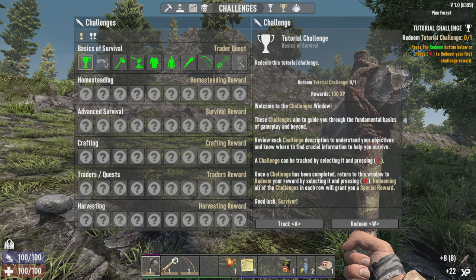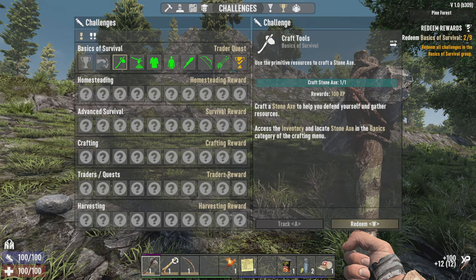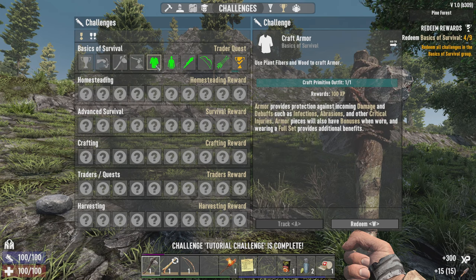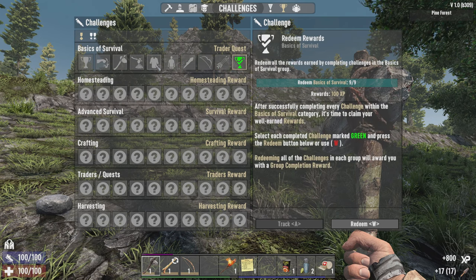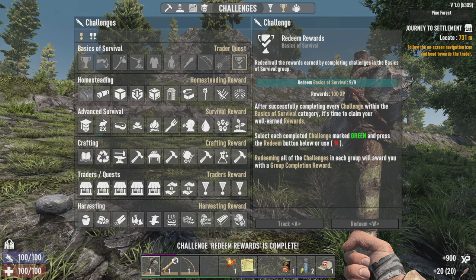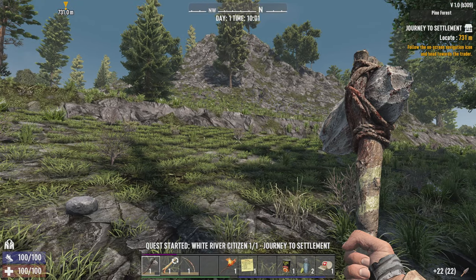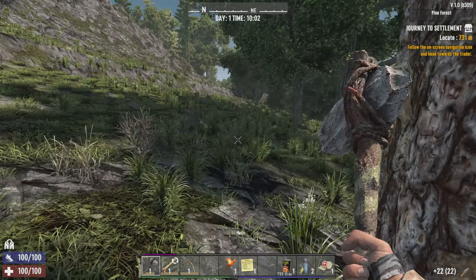That's that one done. Redeem basics — I haven't been redeeming them, have I? Let's go ahead and do that. That's essentially the tutorial things done.